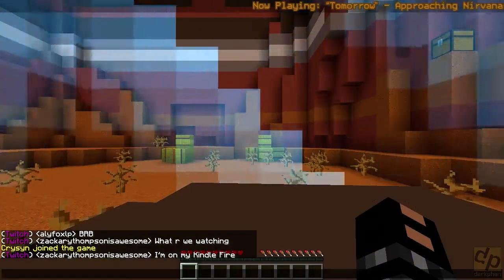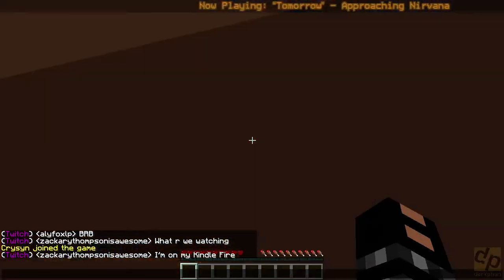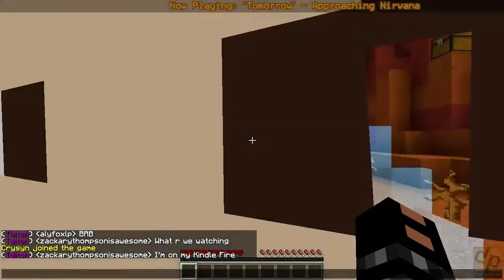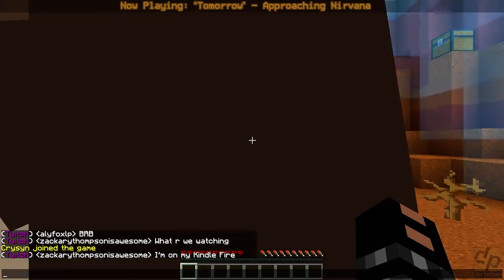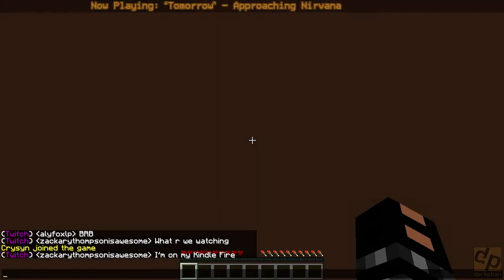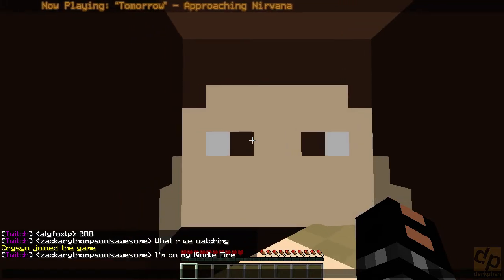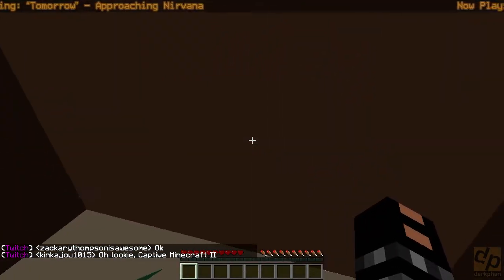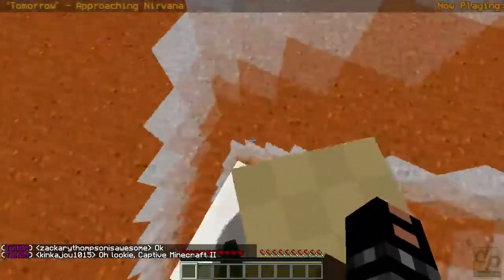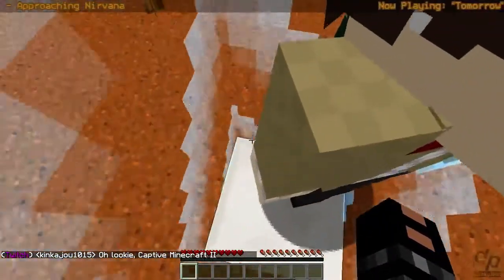Oh, I see the inside of DarkHead. Giant Chris's face. So for the folks watching, and for Chris, because he's not familiar with this at all - we're in a one-by-one world right now. We're playing Captive Minecraft 2. So we're basically in this one-by-one world, and in order to increase the border size, we have to do various achievements.